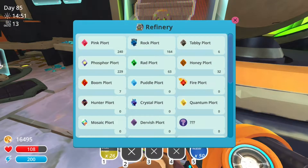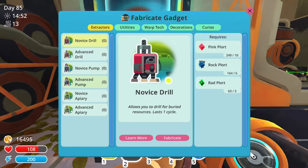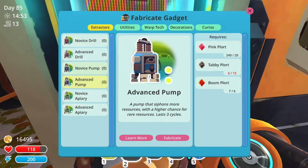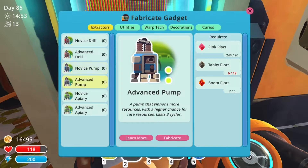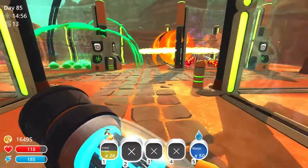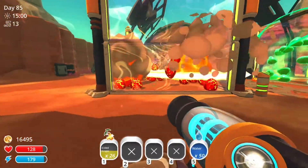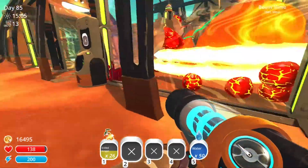So first what you're going to do is you want to get enough blorts to at least fabricate a novice pump or an advanced. It doesn't really matter. You can pretty much do it on any pump, but I just suggest the novice or advanced because those two are pretty decent when it comes to fabricating things. What you're going to need for a pump is some boom plorts, which you just feed your boom slimes.